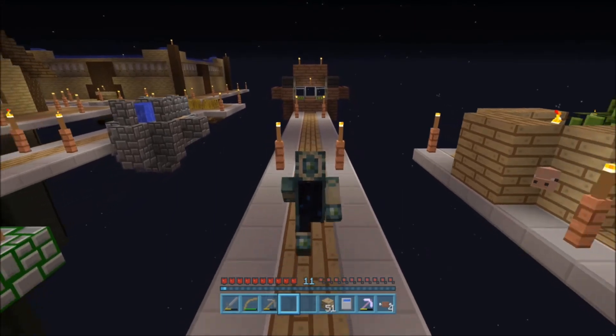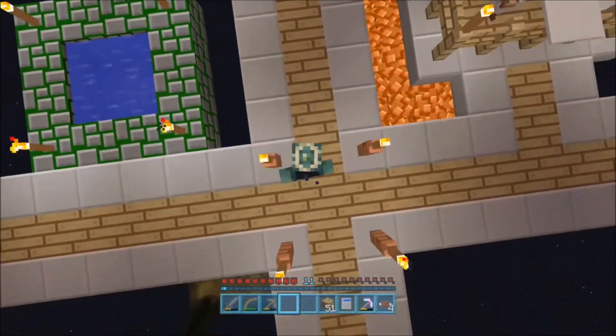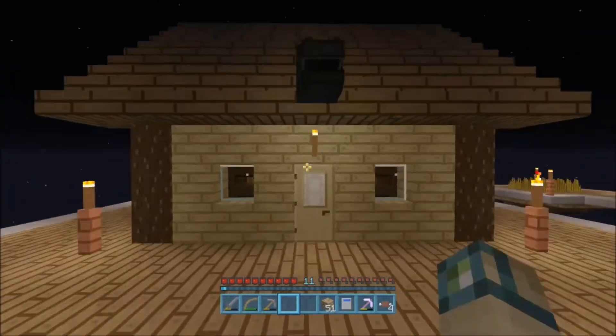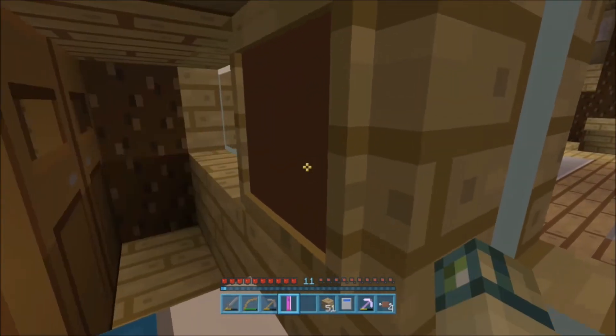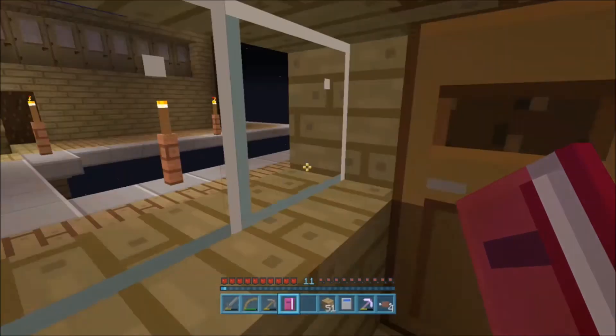Which means the next goal is quite a crazy one — create your very own pillar, 100 blocks high. Yeah, that's gonna be a crazy goal. But we just did goal number 14 — let's go see it in the book just so we can say we've completed this goal. It is goal number 14: create a fully automatic crop or animal farm. It picks up all this stuff, puts it in a chest all by itself — it is fully automatic.